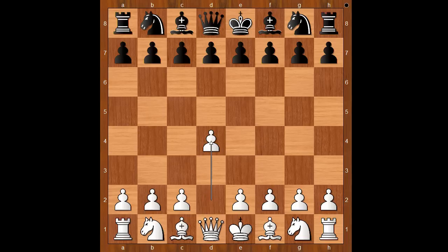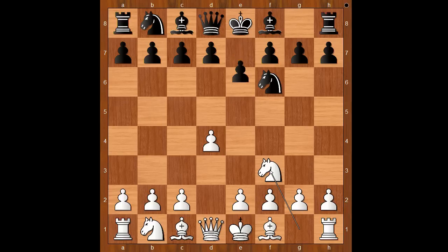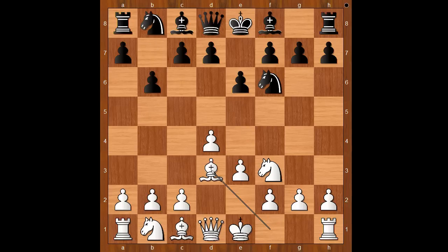Did you know that Tatiana Vasilevich was three times Ukrainian Women's Champion? She started with d4, knight to f6, knight to f3, e6, e3 — going for the Colle opening — b6, bishop to d3.